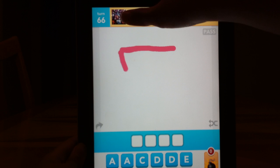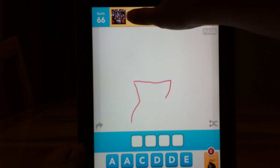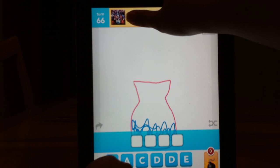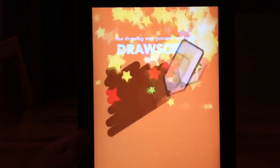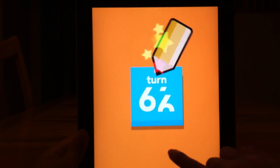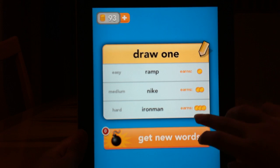She is drawing something right now — it's probably a vase. Then your turn comes and you draw something for them. You get three words to choose from and you earn coins that you can buy things with. It's either Iron Man, Nike, or Ramp — I'm gonna go with Iron Man because he's pretty dope.